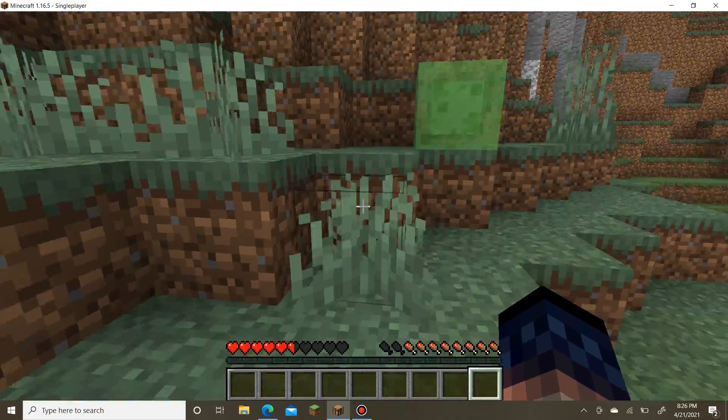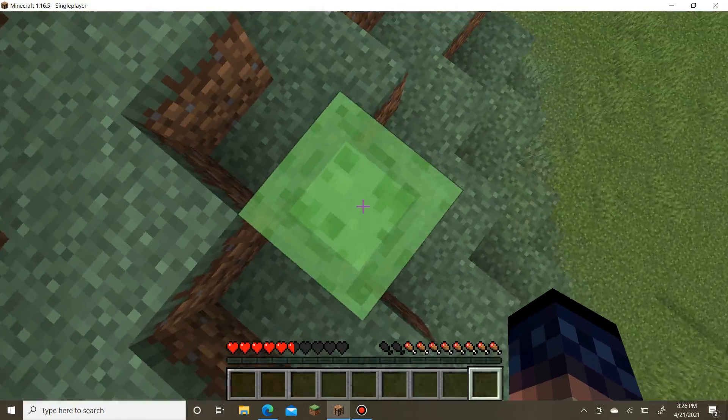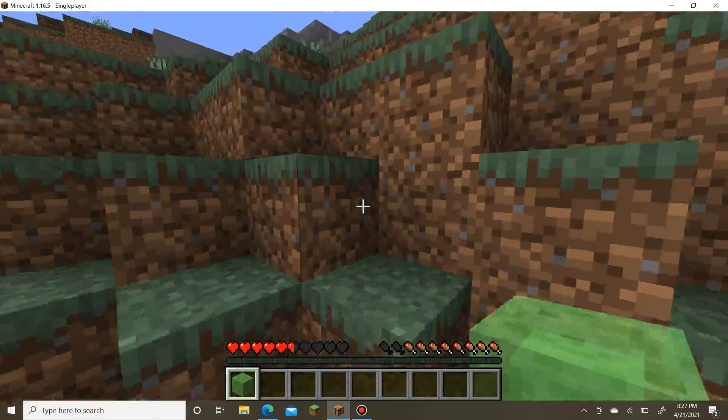And let's just say your team and your speed are on it. You hit the block, and as soon as you hit it, delete it. And if they try and go down, they'll die, probably.